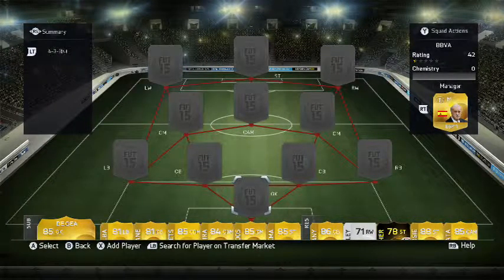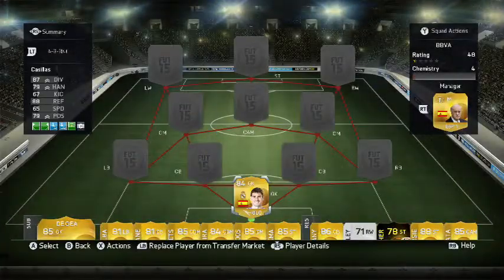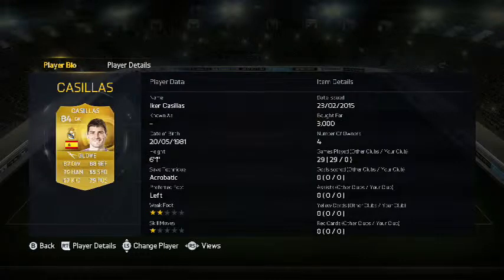Hello viewers, I'm here with another squad builder. As you can see in the top corner, it is the BBVA. In goal we have Iga Garcia. He's still got six stats from 84 cards in an 87, down from 88. Reach back to 79, handling 65, speed 67, and 79 positioning.